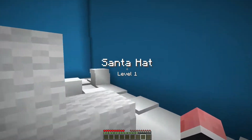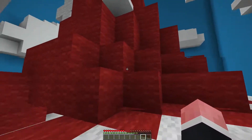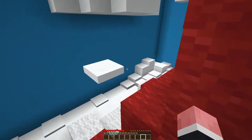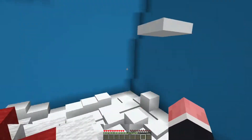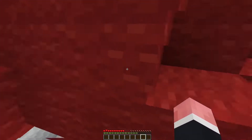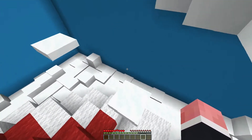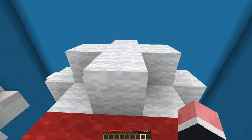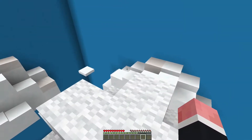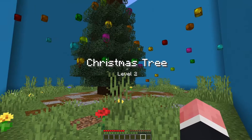Alright, level 1: Santa's Hat. This one I remember is fairly easy. So we go up on the little cloud parkour — which of course I miss — let's try that again. Alright, and then we go over here. So we want to get up to the clouds and actually we get on this cloud, and if we look right in there there's our button. Pretty cool.